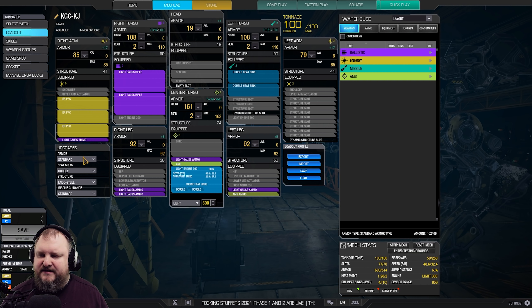No endo structure, double heatsinks, standard armor — no need to put anything else because we just don't have the space. On the positive side we don't have to shave very much from this mech. We just have to shave the left arm a little bit and we are absolutely fine.